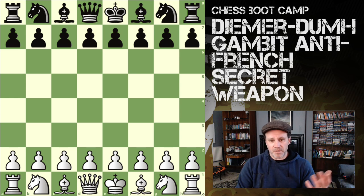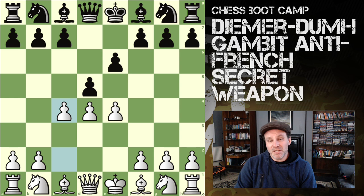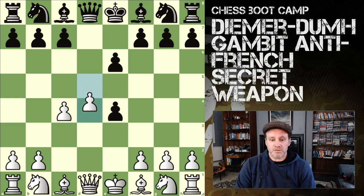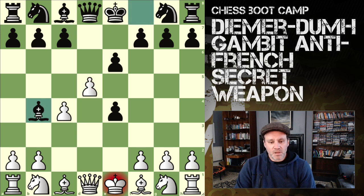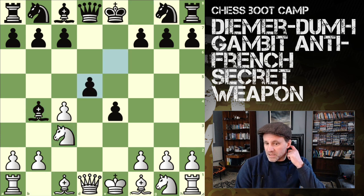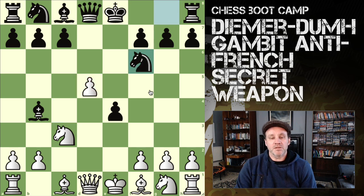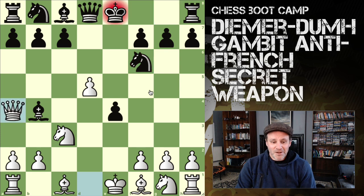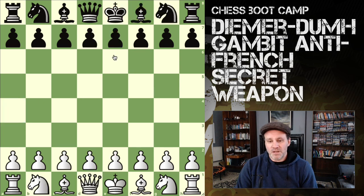It doesn't end there. e4, e6, French Defense, d4, d5, c4. They accept the gambit — excellent. We push the pawn. The immediate bishop b4 — we block with knight to c3 — they take, we take back. Queen a4 check wins the bishop again. There's one more accepted-line variation to share.